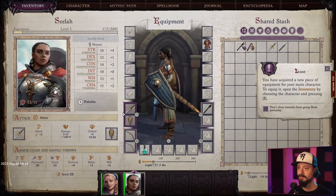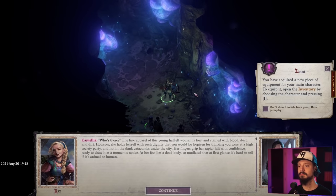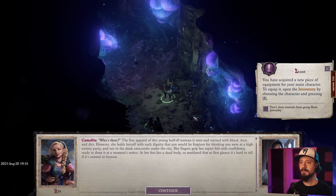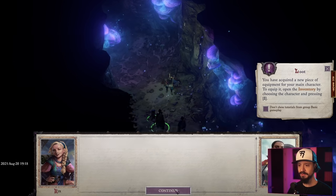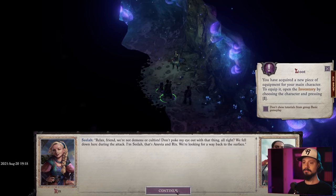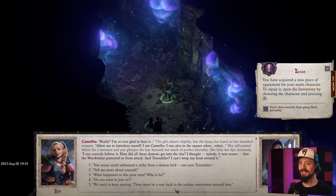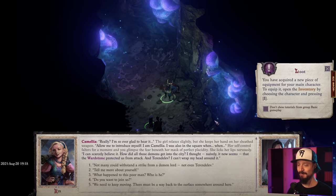We found a cloak of resistance — you can see it equipped automatically. Light crossbow, give that to her. Everburning Torch — we'll give that to the paladin; the rogue needs to be stealthy. This has got to be a sorceress ahead. We're not demons or cultists. Camellia — I remember this name, she's a romance option. Join our party!